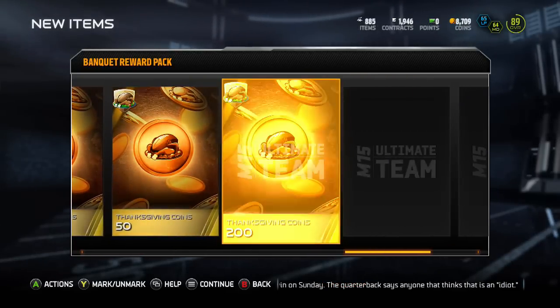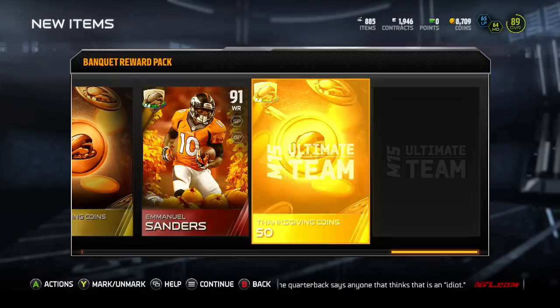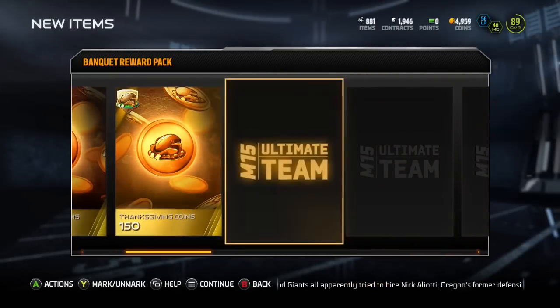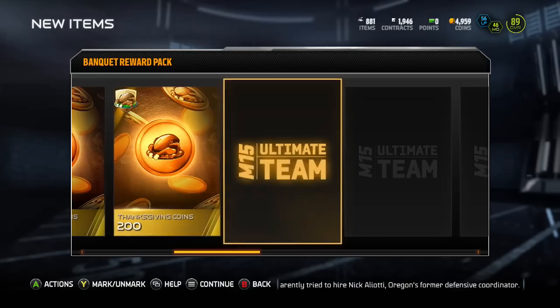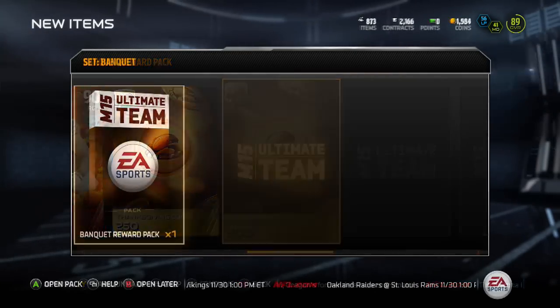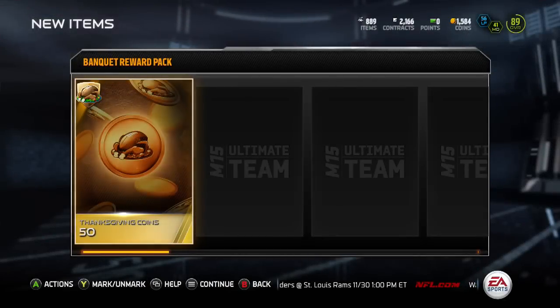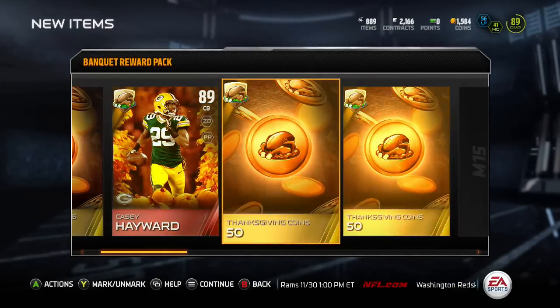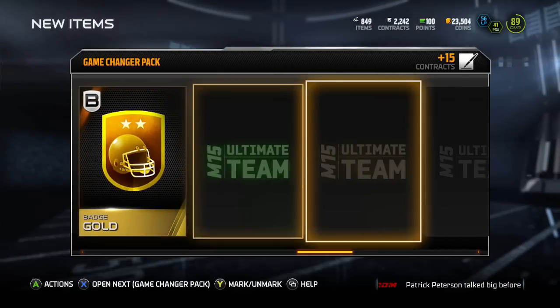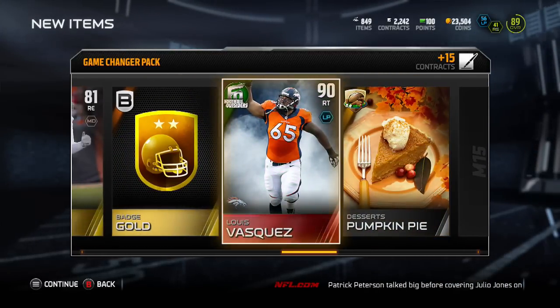Moving on to the Ultimate Feast set — I was opening these bankrupt reward packs to try and get elites to complete that set and get those better elites. We got Sanders twice. Sanders was actually the most expensive one; I was selling him for around 80–90k at the time. We didn't manage to get all the elites we needed, but we got Sanders quite a few times so it was worth it in the end.